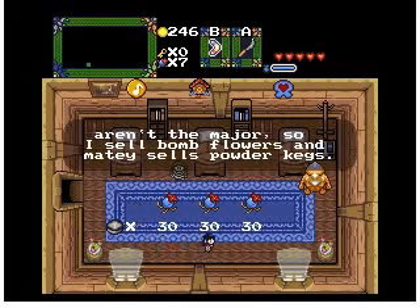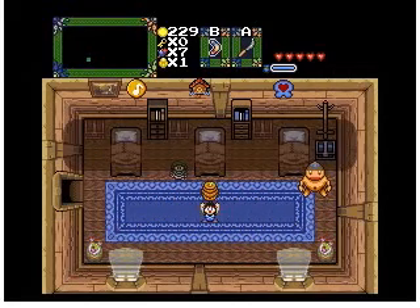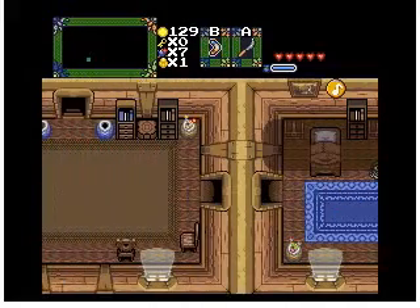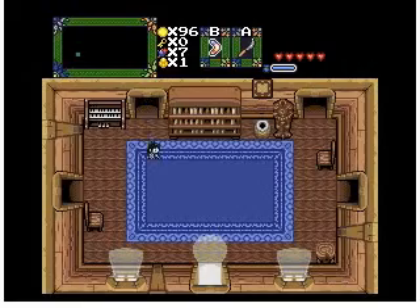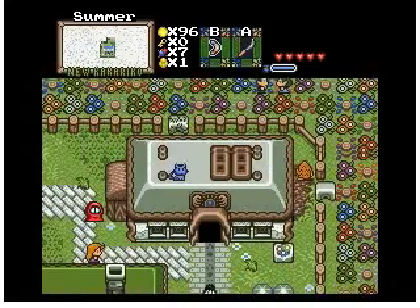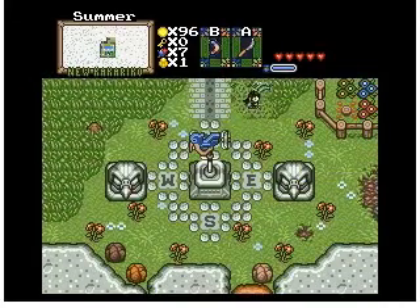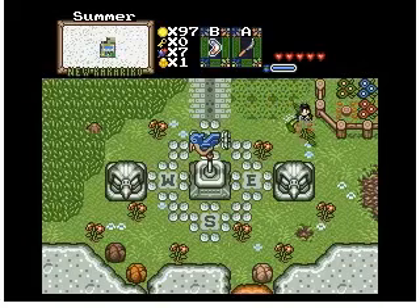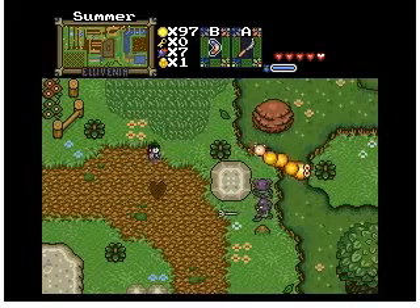Powder kegs. And now we have a super bomb — or a powder keg, whichever one you want to call it. We need to find somewhere to use it, probably. I wonder where we can use it. It's kind of expensive, so I'm going to be careful about using it. It'll take a while until I can afford another one if I just use it wherever I feel like it.